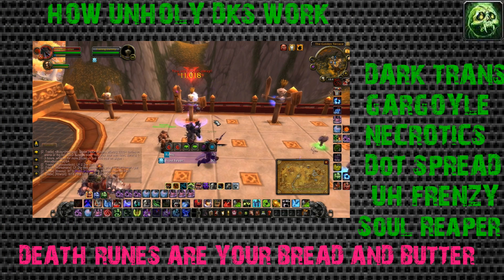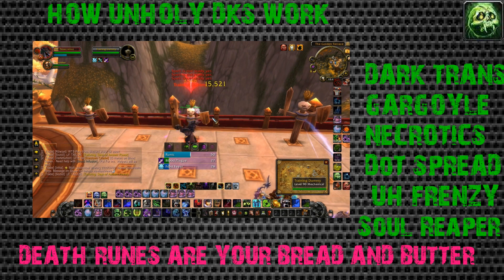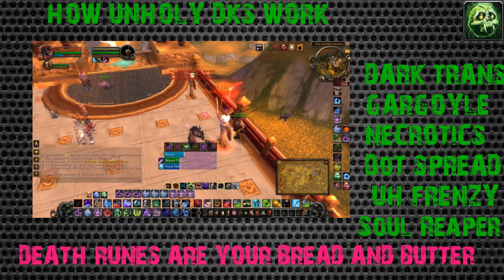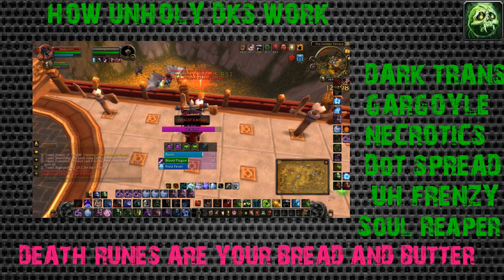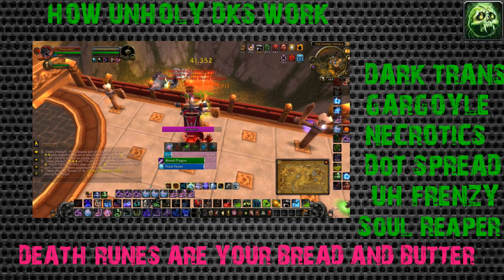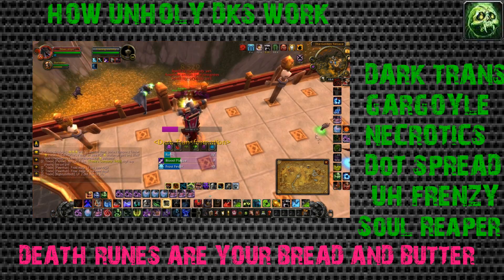To get started, we're going to go over how an Unholy DK works. Unholy DKs are perhaps one of the weirdest classes in the game - you're a melee, you're ranged, you're a pet class, and you're a combination of all three. Unholy DKs work through a few different main abilities: dark transformation, gargoyle, necrotic strike, dot spread, Unholy Frenzy, and soul reaper.